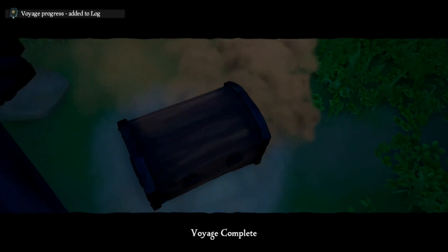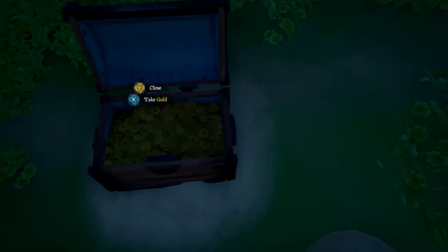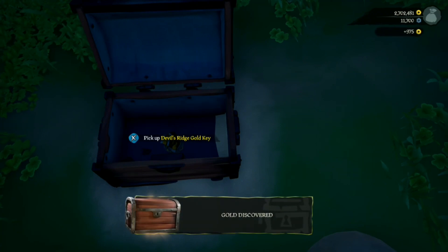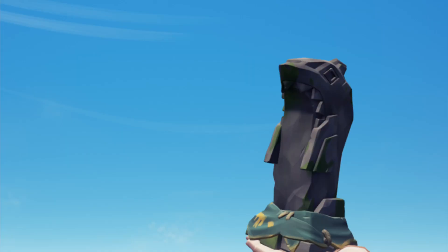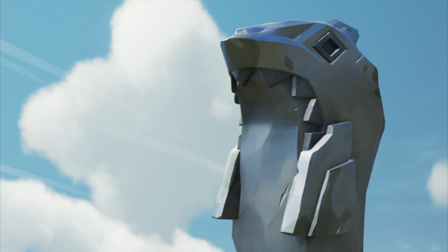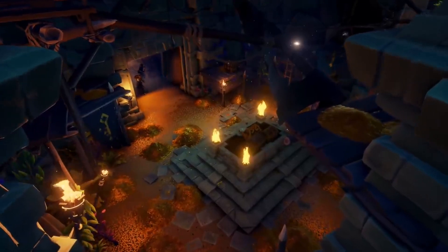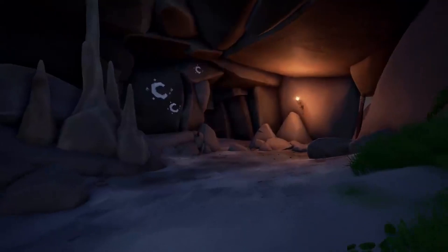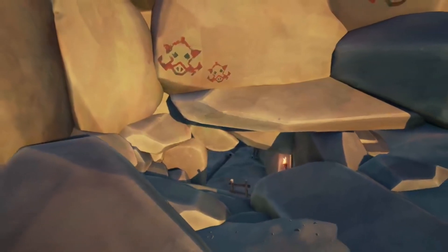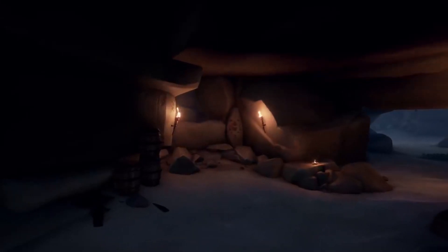Once you've killed them, proceed to open the chest and you'll get a totem inside. The totem will be named after an island — that island is where you need to go. You can have stone keys, silver keys, and gold keys. Each key corresponds to how good the vault's loot is going to be. The higher tier your voyage, the more chance of getting a higher tier vault key. Inside the vaults, everything will be less for stone, better for silver, but really good for gold.